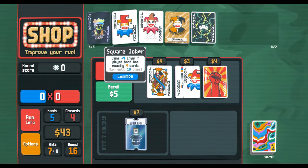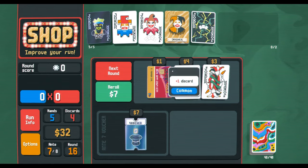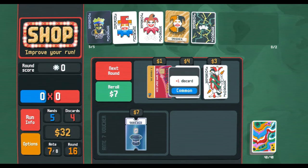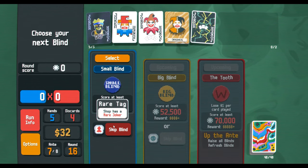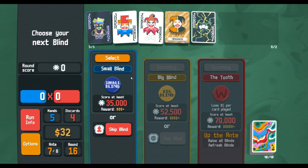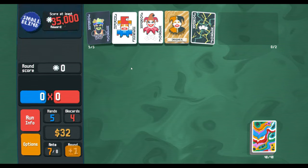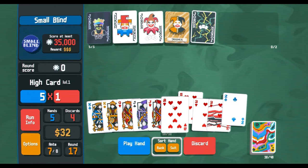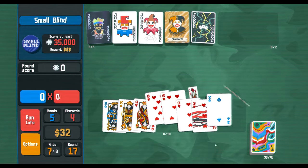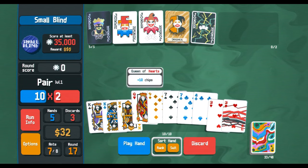I do like scaling jokers, I find them to be fun. More discards — nah. That way we can discard now, right? We can keep looking for stuff. I don't see a reason to skip for a rare joker or anything. Discard doesn't hurt our score anymore, but we just want to play.